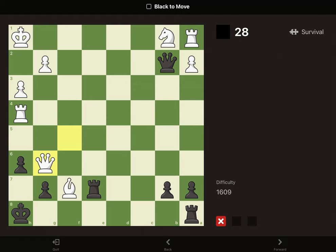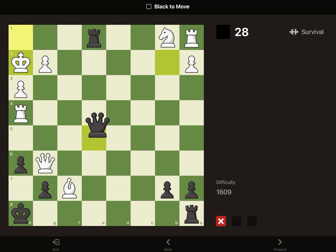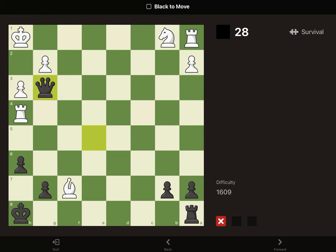If we check with the rook, the king moves. We check with the queen, he blocks with the queen. We check with the rook, deflecting the queen, and then we take the queen.